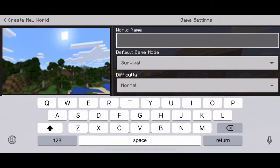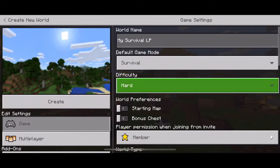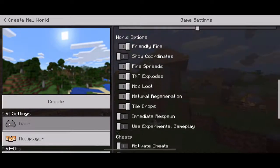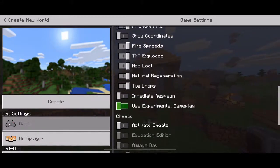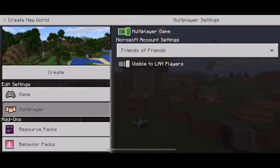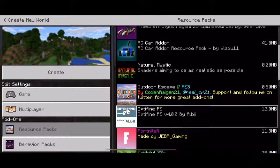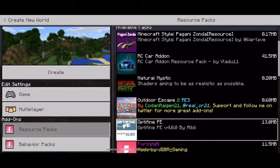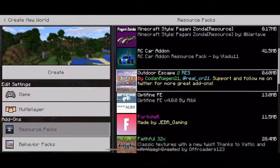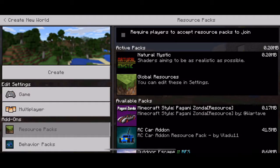Let's call this 'My Survival Let's Play.' Put it on difficulty hard. Simulation 8 chunks. You can do no multiplayer. That's the shaders I use in my other world, my dream world — Natural Mystic.